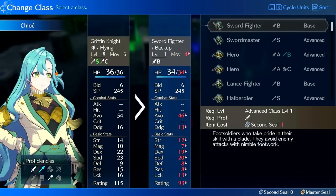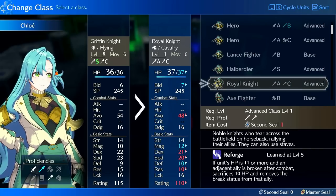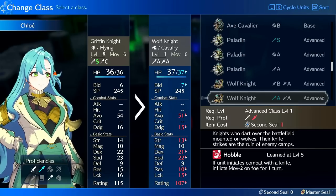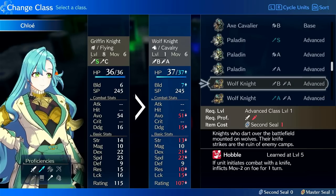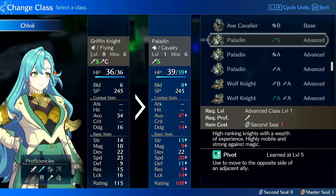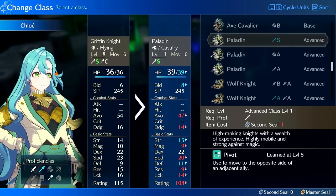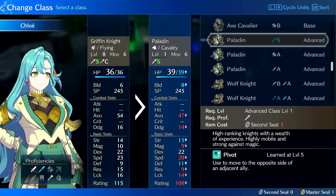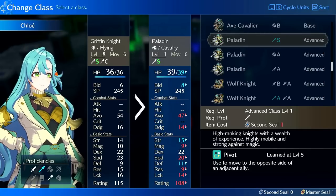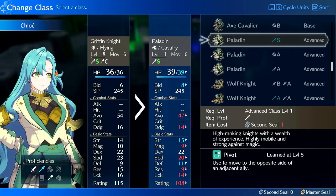For other classes, I'd recommend putting her on lances, axes, or some kind of magic build. I wouldn't put her on a tanking class since she's already tanky enough with her speed. Paladin could be decent — you get more build and more strength, though you lose a little speed. It has 15% speed and 15% strength growth, which helps push her strength up. Paladin would be a grounded variant with pivot, a little more strength, more durability, and more build, which could work well for a brave lance build.